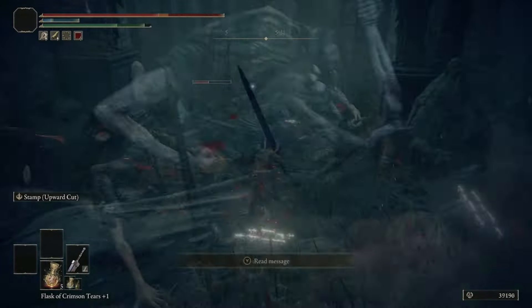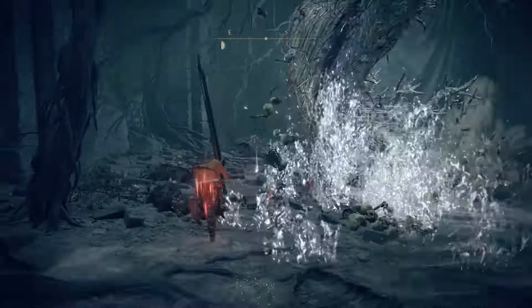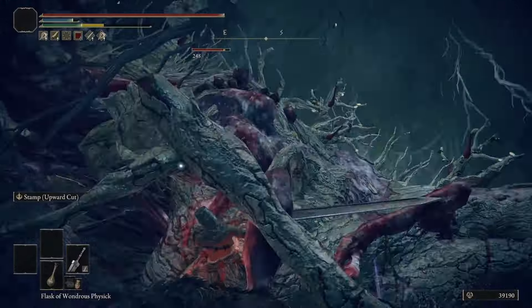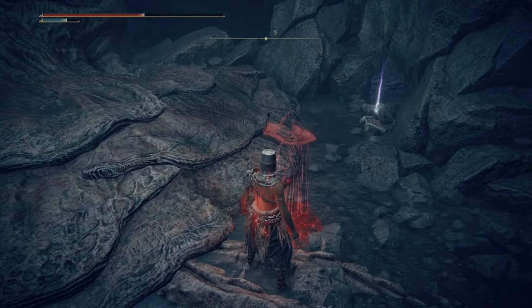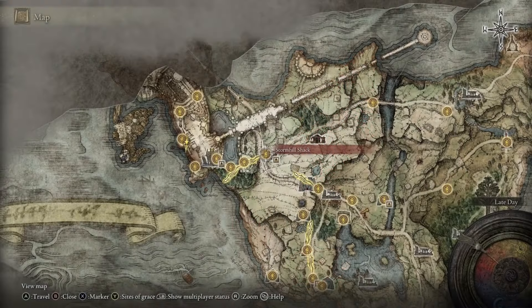Next, make your way into the bottom of Stormveil Castle to find Rogier's Bloodstain. You'll have to fight an Ulcerated Tree Spirit here, so be careful. After that, walk over to the corner of the room and find his bloodstain — it appears he was killed by Deathblight. Now head back to the Stormhill Shack and give the Memento to Roderika.